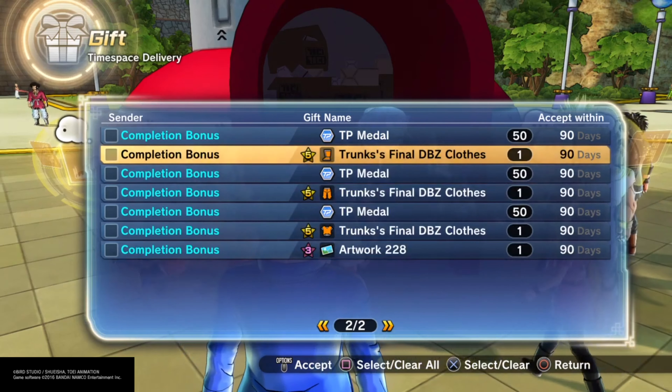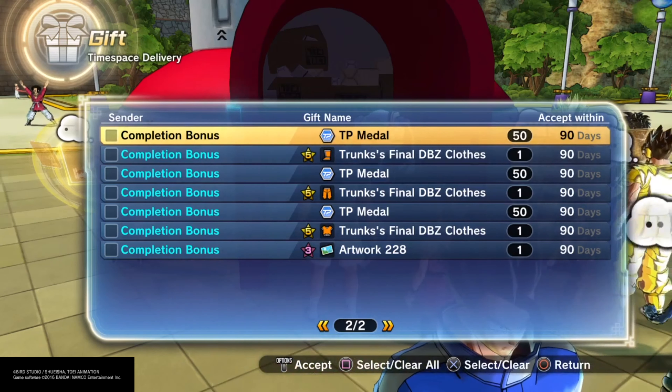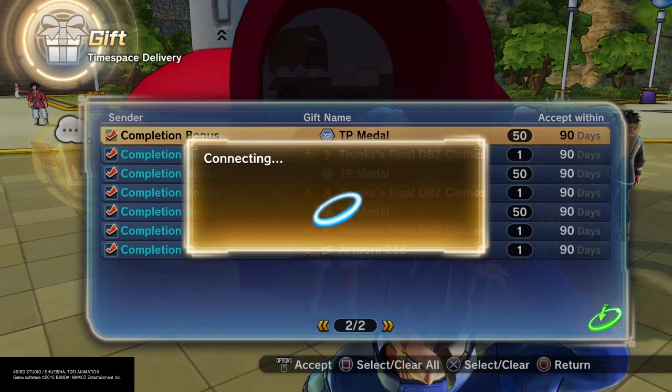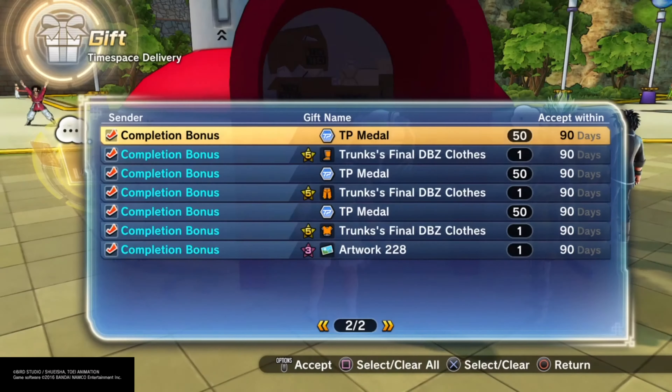We got more TP, we got the Trunks Final Drag About Z Clothes, and Artwork 228. I checked this Artwork 228 — it's not what I actually expected, I'm kind of surprised by what it is. Let's collect the TP first.